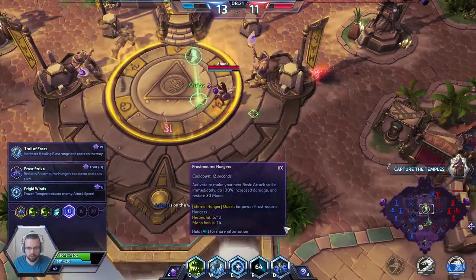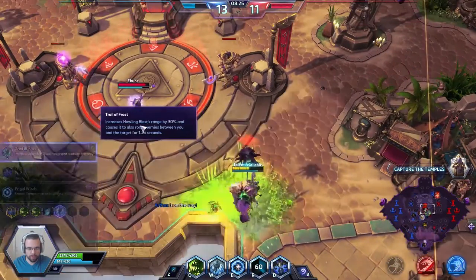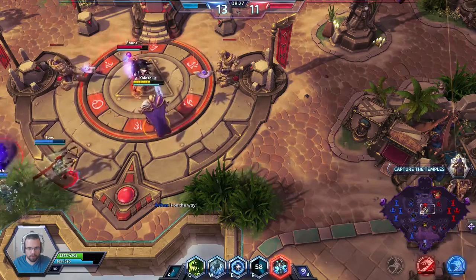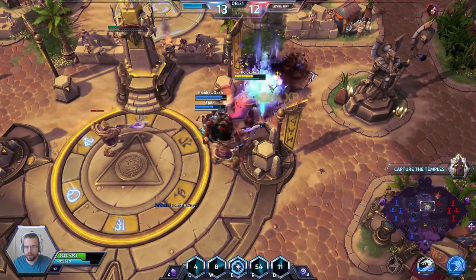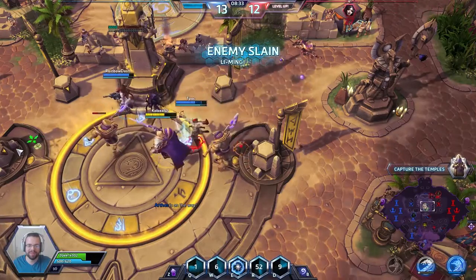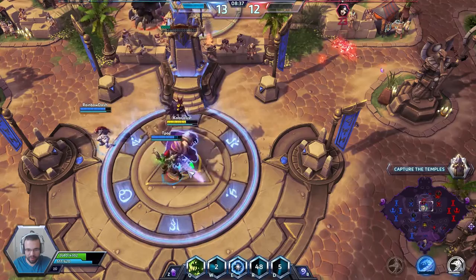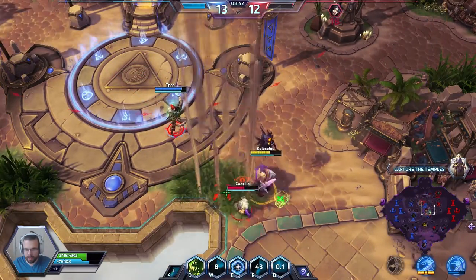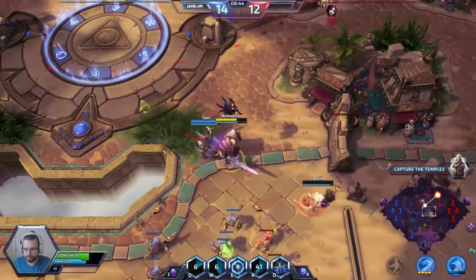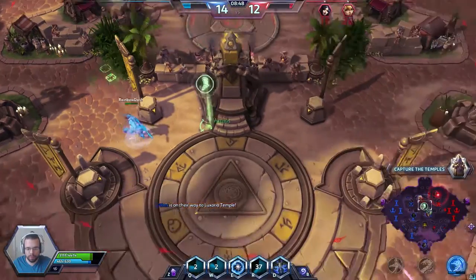We should be able to gank this — no problem. I can go for Trail of Frost. What I'm gonna do is wait for her to use her teleport, and do all the damage we can possibly do, along with Vala and my girlfriend playing Nova. I think it's Chromie in this bush — she will be taken out.